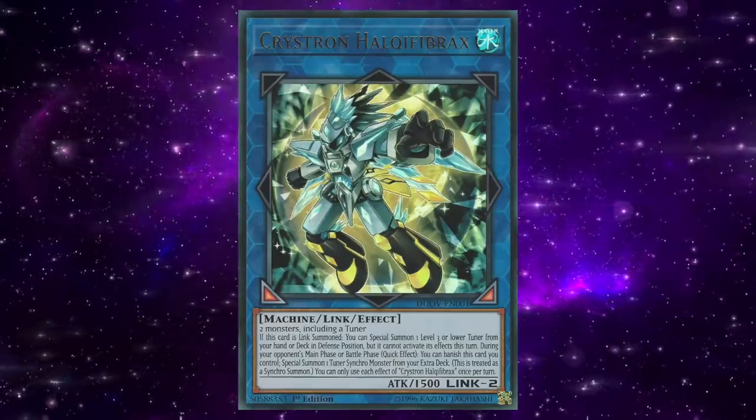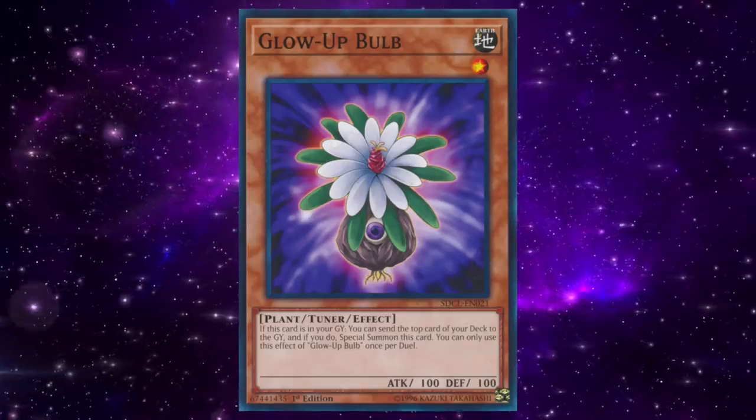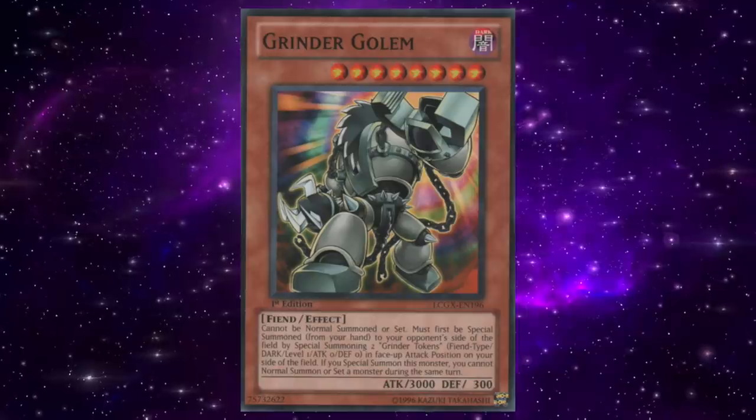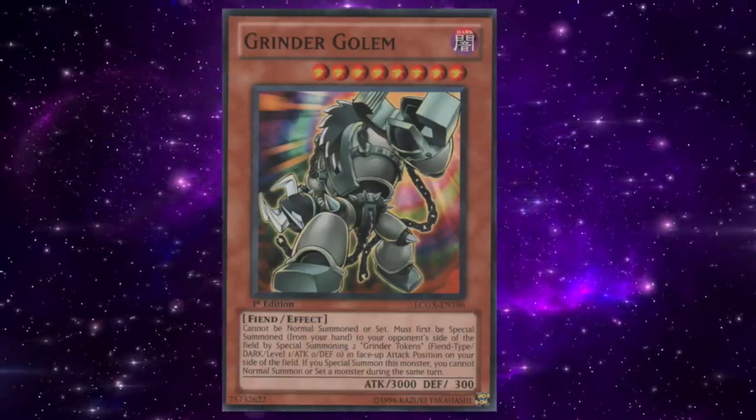It may sound like a broken record, but Glow-Up Bulb is also a one-card extender since it's a tuner, which is a huge power play. With so many ways to send Glow-Up Bulb to the graveyard, the card has only gotten stronger over time. Glow-Up Bulb is probably considered to be in the top 10 or top 5 best tuner monsters of all time, so it's really no surprise that it eventually made its way onto the ban list.